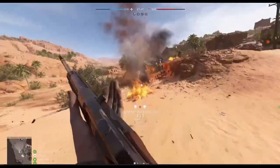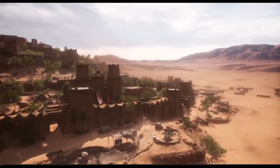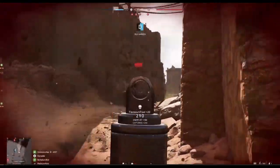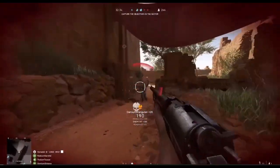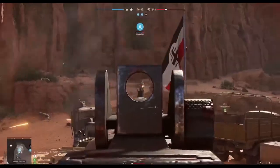Our first map is new for Battlefield V — this is Almarge Encampment. Here, US forces take on the German army, fighting for control over this African fortress where every corner peek is just as dangerous as the last. Almarge supports one of the most unique conquest experiences we've ever built, switching between four and five flag setups that mix up the intensity in this criss-crossing, multi-lane map.